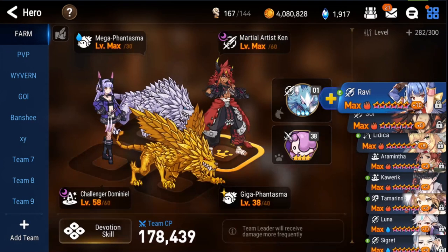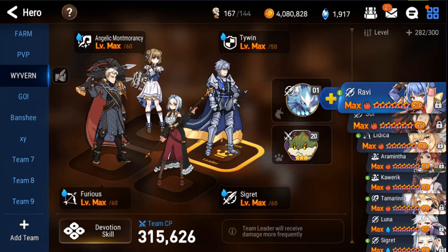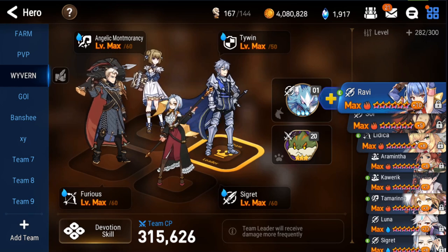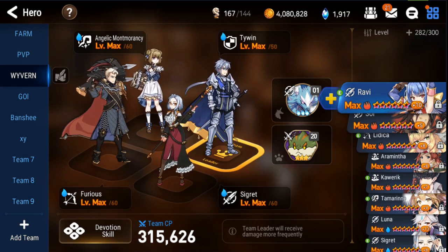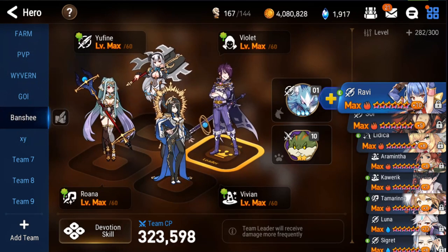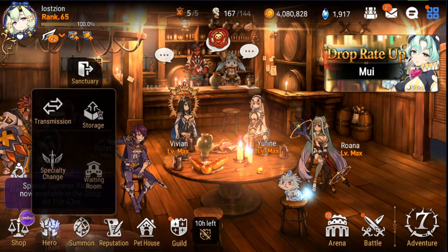First, let's look at the teams he currently has set up. He's got a Wyvern team with Tywin, Cigarette, Momo, and Furious. That's not a very good overall team, especially if you're trying to transition into Wyvern 12 or 13. Tywin is okay, but he's not really the tank you're looking for here. Let's see what characters are available to work with.